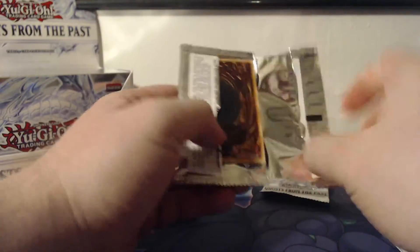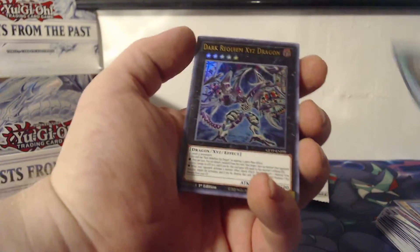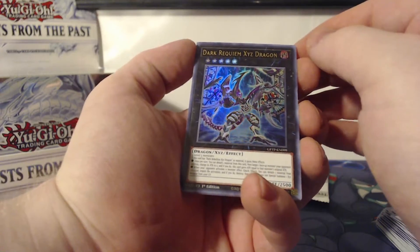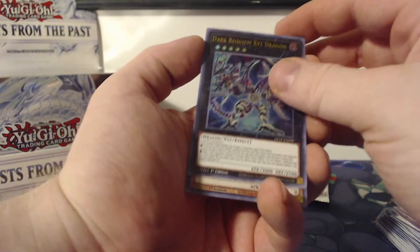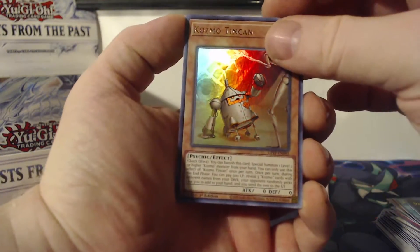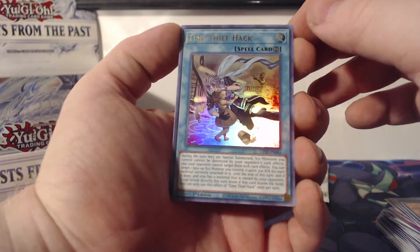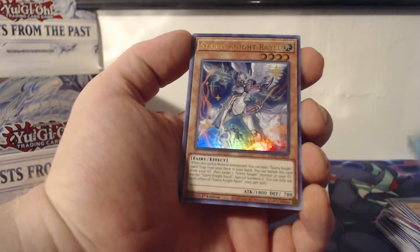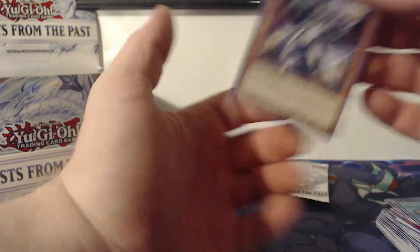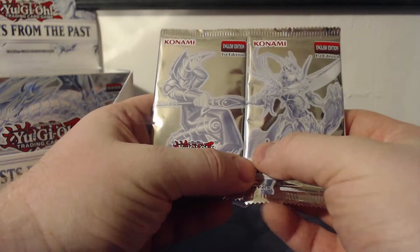Come on, there we go — Mask Change 2, Dark Requiem Xyz Dragon, Cosmo Tin Can, Time Thief Hack, Starry Night Ryle. Alright, two packs left — we got a Black Luster Soldier and a Dark Magician artwork.